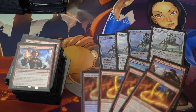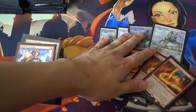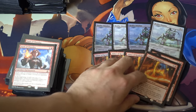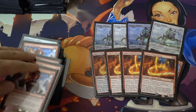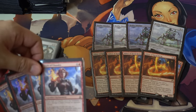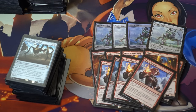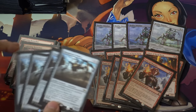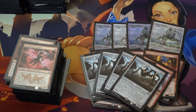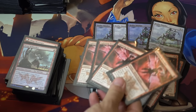Abbot of Keral Keep is very good. I always play it on turn three — I don't play it on turn two because that would be silly — and hope I hit a land or something useful. Everything else is extremely cheap in this deck. This is the best burn spell we have and it's really sad that we have to play it, but it is the best burn spell and has limited upside in this particular deck.